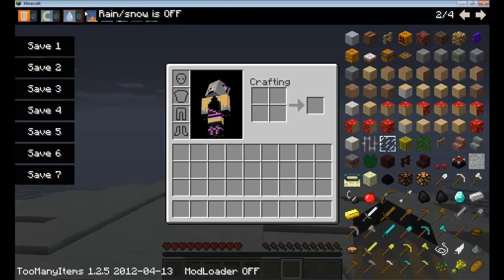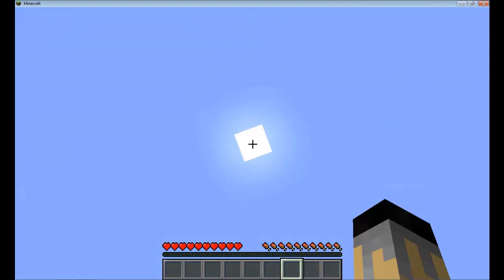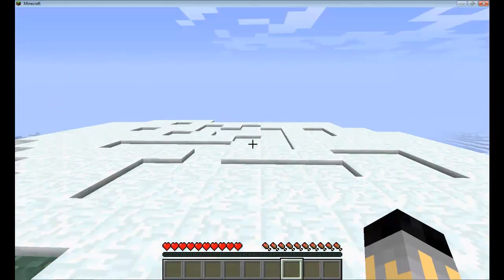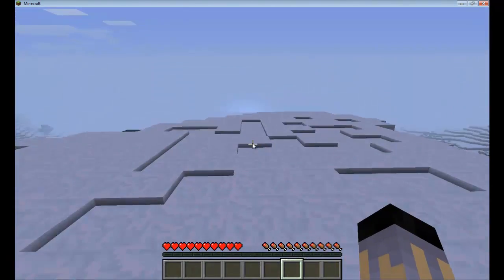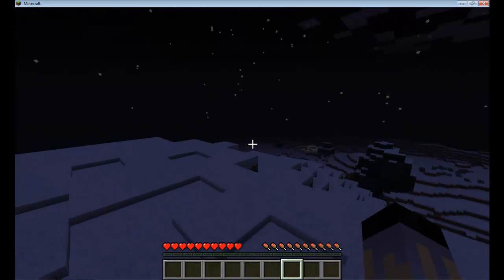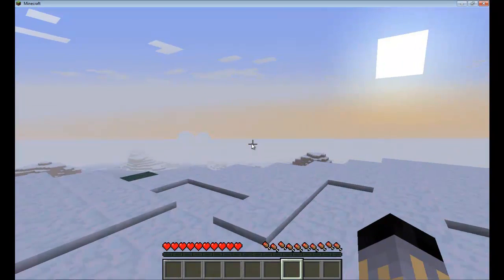The four buttons here are time buttons — you can set the time. The first button sets the time to sunrise. The second button sets the time to noon — lunchtime. The third button sets the time to sunset, so now the sun is setting. The last button sets the time to midnight. Let's set it back to sunrise. That is how those four buttons work.